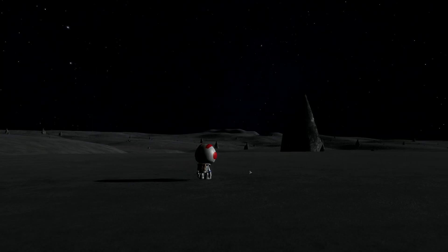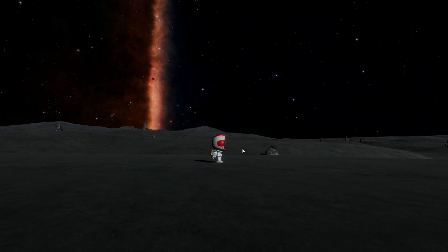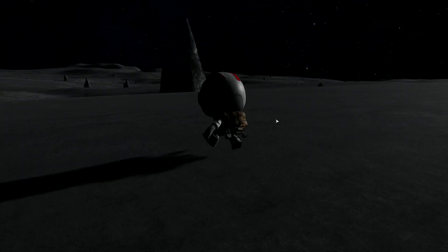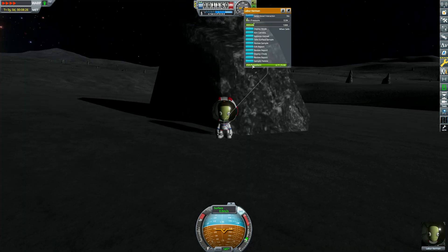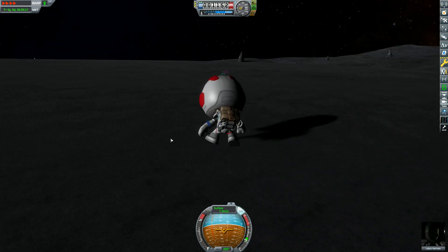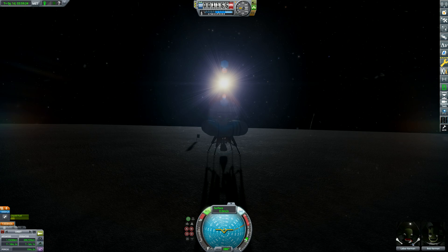I really do like how Scaithe turned out. It might not be the most exciting planet, but it is one of the ones that I am the most happy with. It does look like something you might find — perhaps not in our solar system, but in real life — it has that sort of eerie, but quiet, like no one's touched it sort of feel. Sample Spire: since this is a more interesting rock, you'll get a more interesting explanation as to how it was formed. Nobody cares. Sample Pebble: we forgot to write a title for this one — the intern in charge of interpreting the data had a bad day, so all we can say is that it looks like a stone. After a complete failure in terms of getting science from a rock, we shall send this Kerbal back home to be promptly fired. And I think it's time we set off.